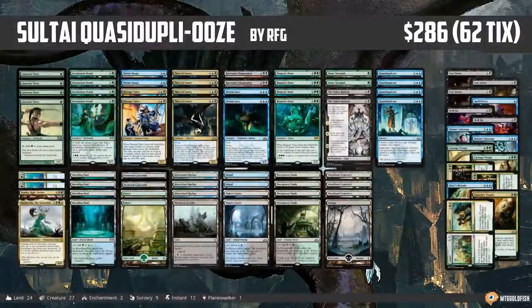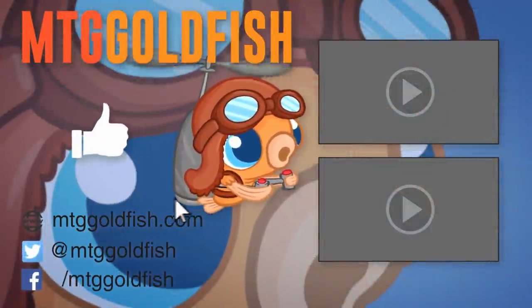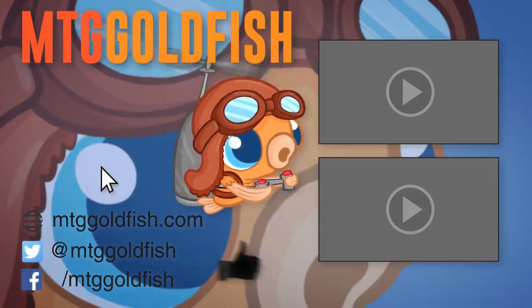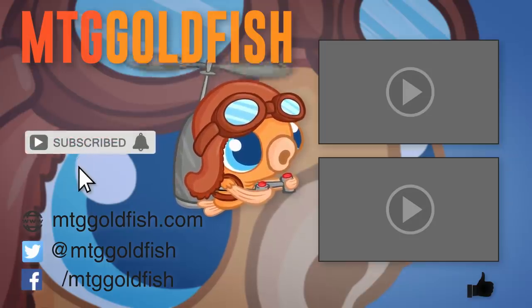And that is Sultai Quasiduplicate Ooze for Standard — that's our Instant Deck Tech for today. Thank you so much for watching, I hope you enjoyed the video, and I will talk to you soon. If you enjoyed it, help us out by clicking that like button down below, and to keep up on all the latest and greatest, click that subscribe button.